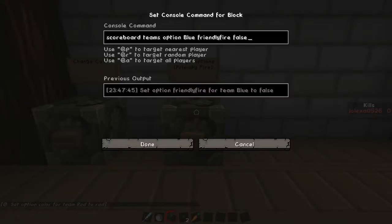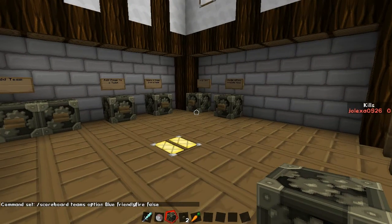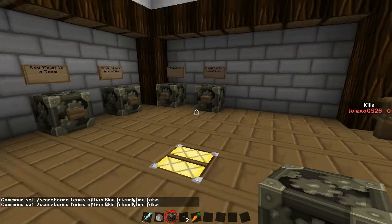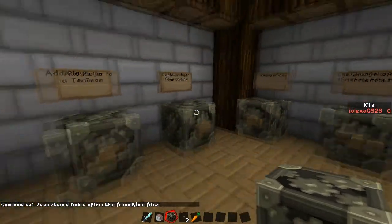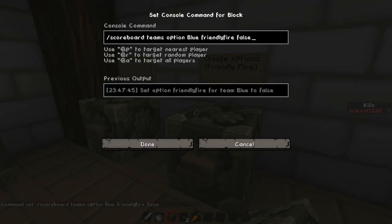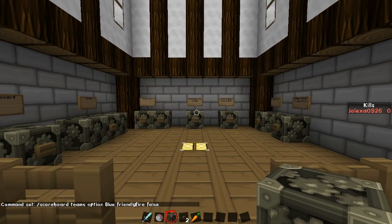Now for friendly fire, it's not very different at all. You have slash scoreboard — you can also just type scoreboard — then teams, option, the team that you want, then friendlyfire exactly as written with no capital, and then true or false. Basically what friendly fire means is if you're playing PvP and somebody on your own team shoots an arrow at you, it's not going to hurt you if friendly fire is turned off. This works for hitting people with swords, bows and arrows, and splash potions of harming. You're probably going to want friendly fire turned off unless you're doing some odd PvP tournament.